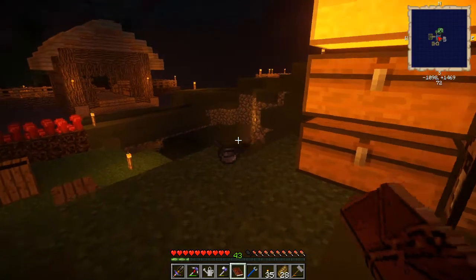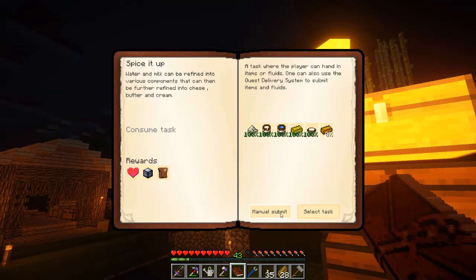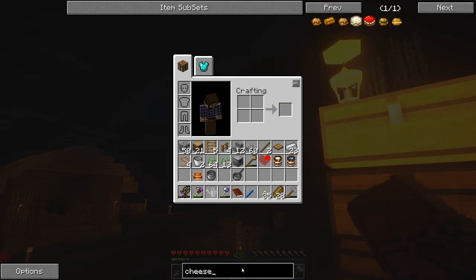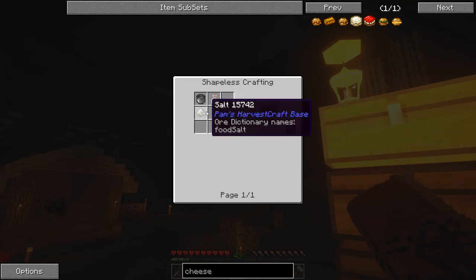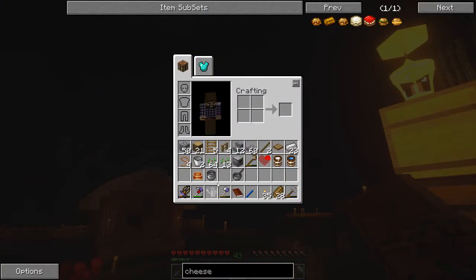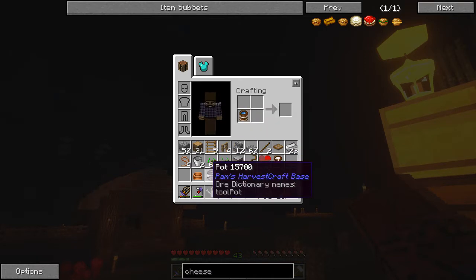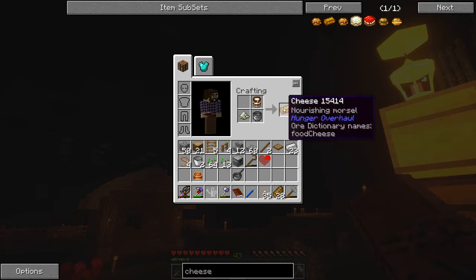So now we can turn those two in and we just need the cheese. Which was pot, milk, and salt. We'll make one more salt. Leave the pot there. Put the salt in and the milk — that gives us cheese. Nice.